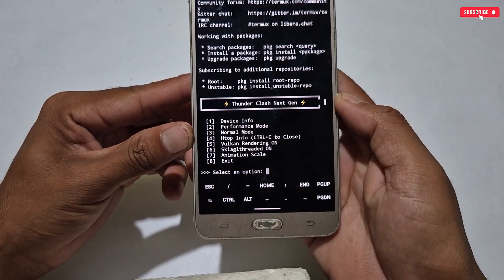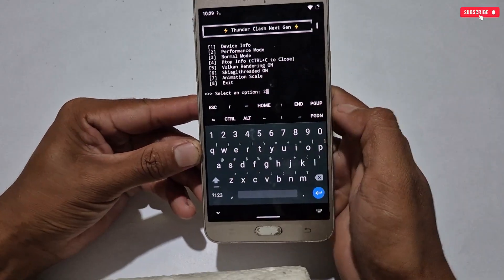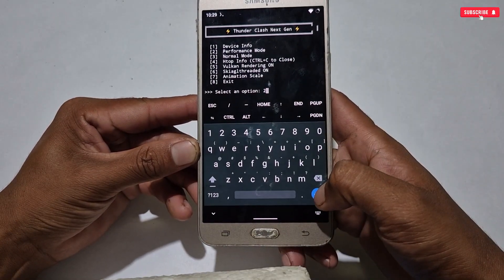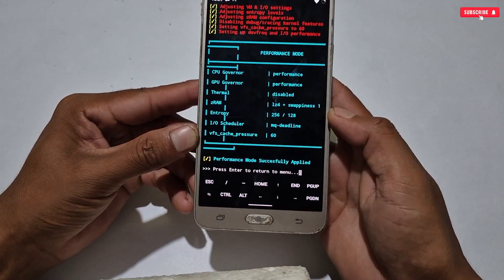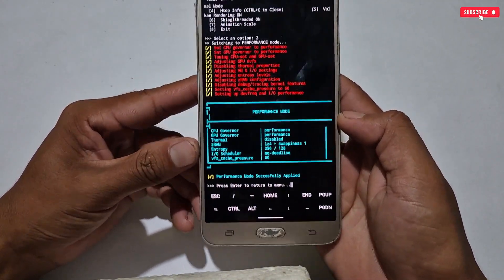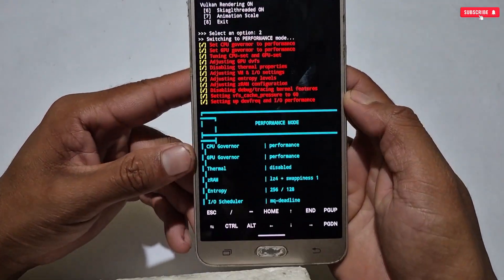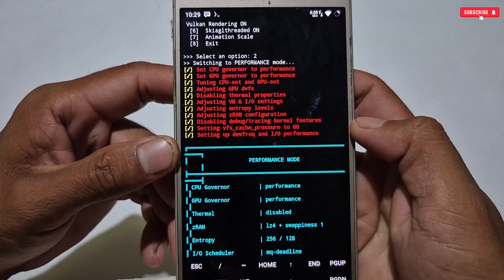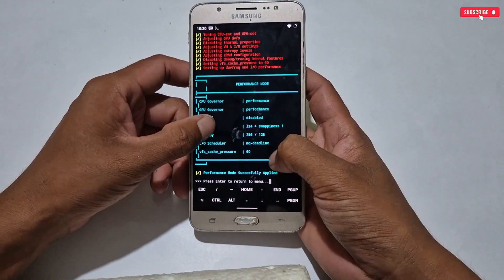There is nothing complex to explain about the tweaks — you can use any of them which is necessary for your phone. Just type the number of the tweak and it will be applied automatically. These are the VIP Gaming Magisk modules for your phone. If your phone is rooted and you are searching for the best gaming modules, try these out — they will boost your gaming performance and make your game and phone smoother than ever.